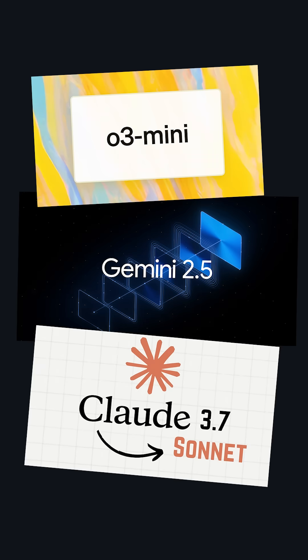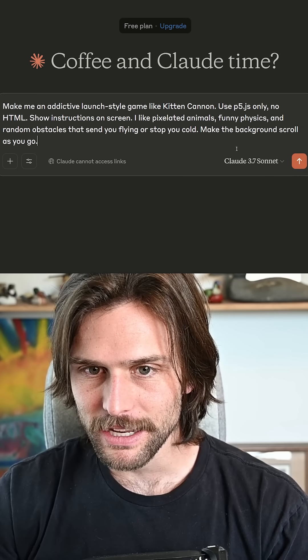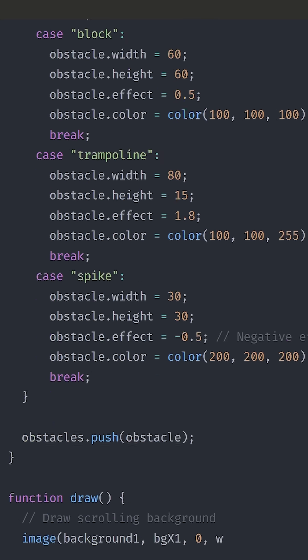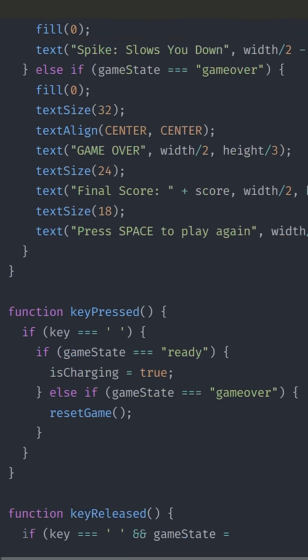I put the top three AI models up against each other to see which one was best, starting with Claude 3.7 Sonnet. I entered this prompt: 'Make an addictive launch-style game like Kite and Cannon, use p5.js only, no HTML, show instructions on screen. I like pixelated animals, funny physics, and random obstacles that send you flying or stop you cold.'